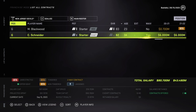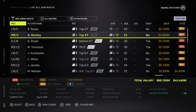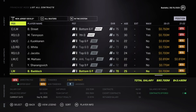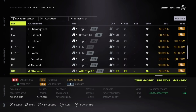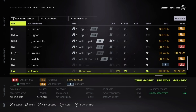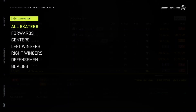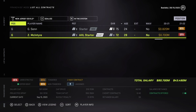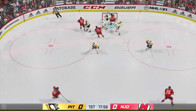Alexander Holtz, Dawson Mercer, and Shakir Mukhamadullin, taken at 7, 18, and 20 respectively, are those picks. They also have over $19 million in cap room to bring in some free agents if you deem that necessary. New Jersey has an up-and-coming goalie in Mackenzie Blackwood, who's only 23, and Corey Schneider is still there as the backup and veteran teacher. The Devils also have plenty of young AHL talent, so you can bring it all together. This can be an extremely fun rebuild to put together a team of youth and dominance for seasons to come.